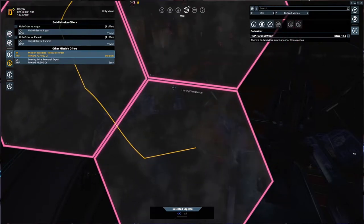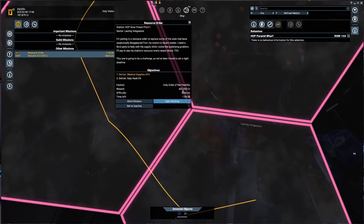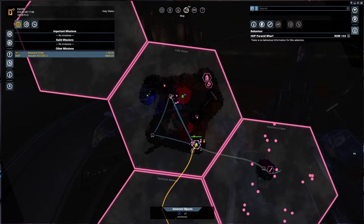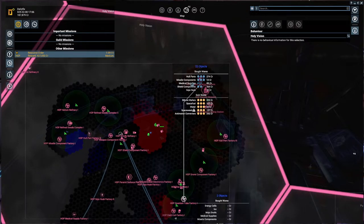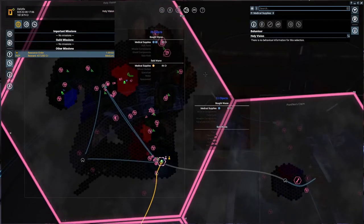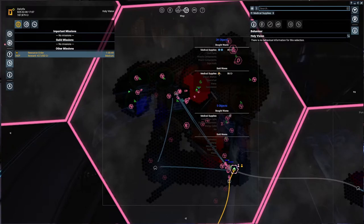If we fly it ourselves it will tell us the location of where to get the stuff. Medical supplies are at 70% stock, so we need to deliver there. Let me look up medical supplies - I'm not sure how much we need. They're sold at 588 and are being bought at 68. I'm not sure how many they would need though.